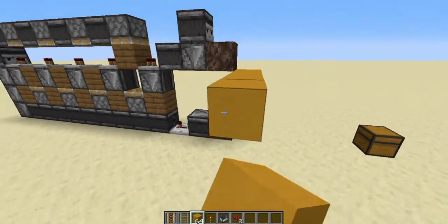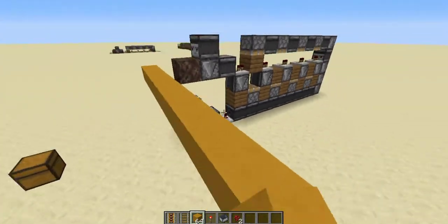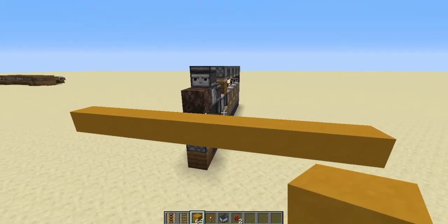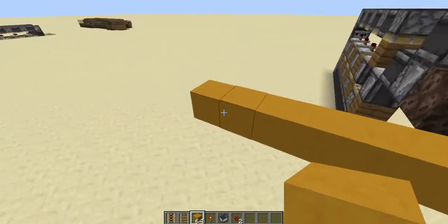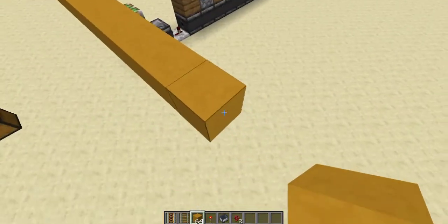Come right next to where the piston and soul sand are, and place a block right next to the gap — run it along depending on how many machines you have. I do want to note: this machine doesn't make much sense if you only want around 10. It's more meant for large AFK setups — say over 100 or 200 blocks — then it becomes reasonable.